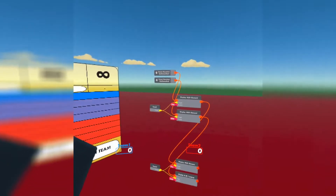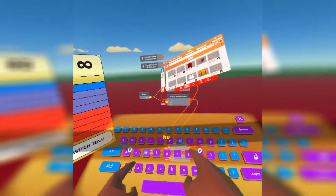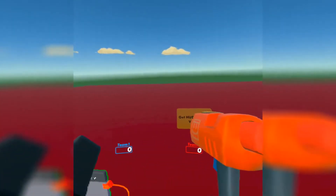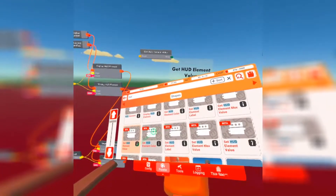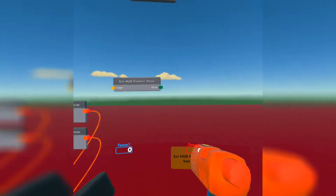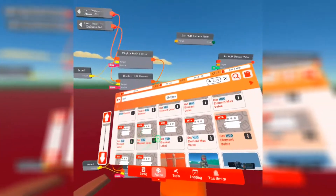Now let's set up the scoring. We're going to get a get HUD element value chip and place it here, then get a set HUD element value chip.